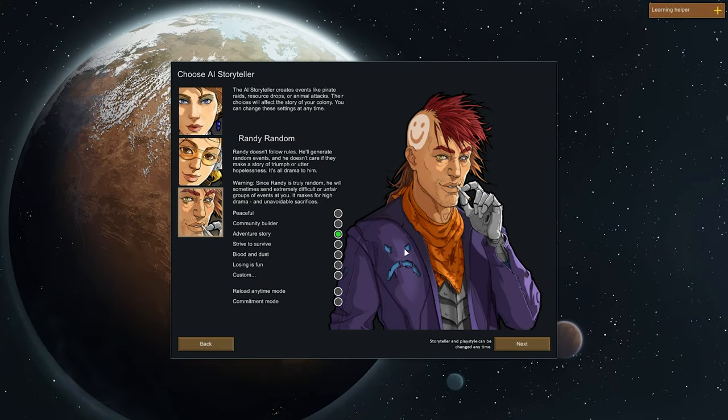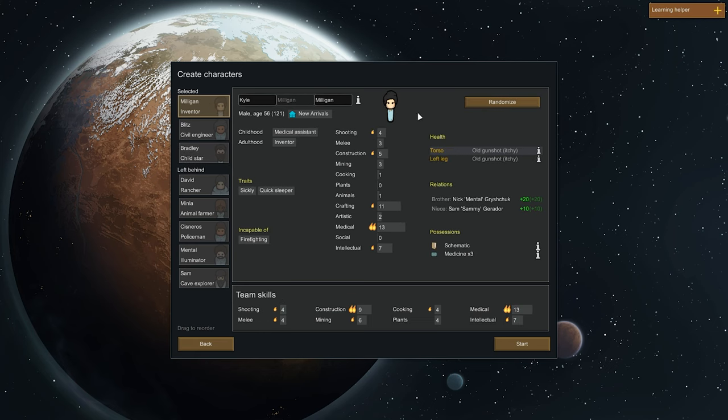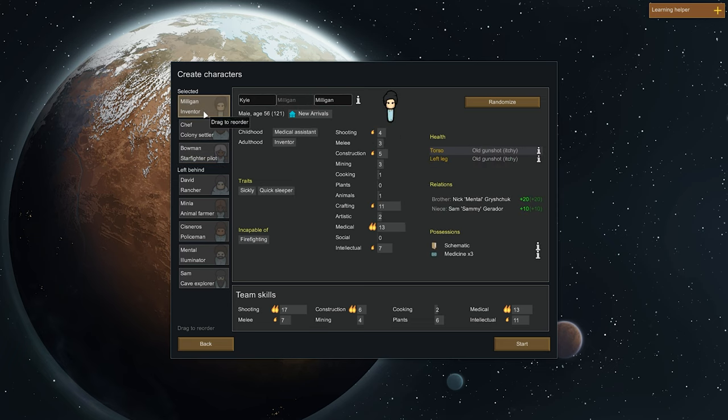So the usual jargon starting up a new colony — Randy was selected along with our adventure story difficulty and we decided we were going to run with the same seed to try to get back into the same area. I believe a bit of continuity will help as we continue to learn the game. Because we picked the same seed we get the same survivors, so to spice it up a little bit we hit the randomize button once on each of them.